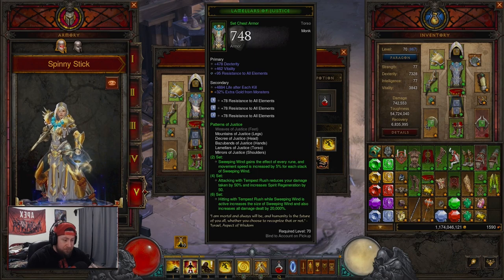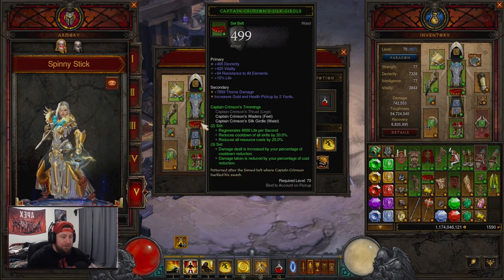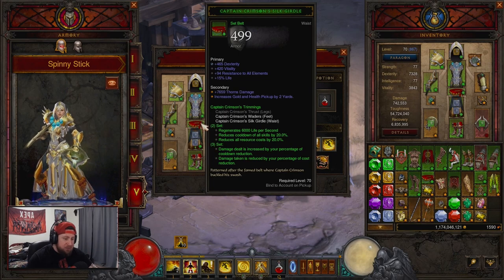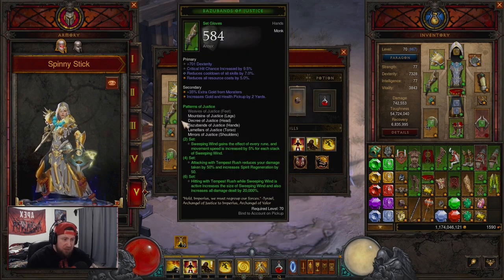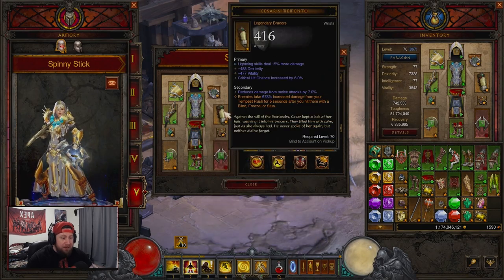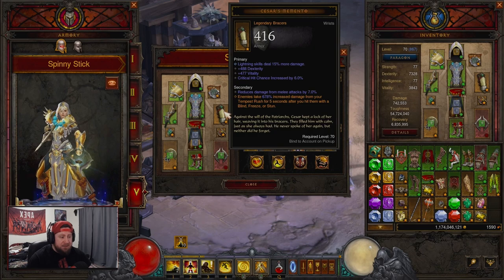You're going to need five of the six-piece Patterns of Justice set, combining that with Cain's and Crimson to give us cooldown reduction, resource cost reduction, as well as a damage increase. We have those five sets plus the two-piece, and we're combining that with Caesar's Memento bracers.